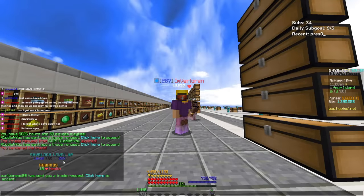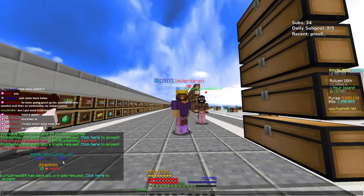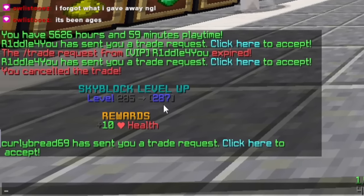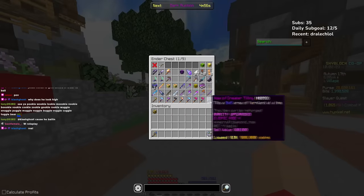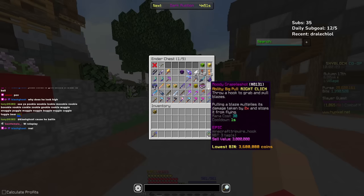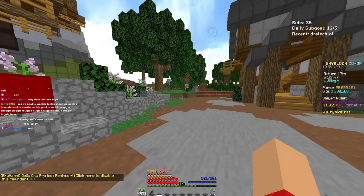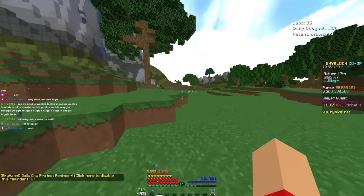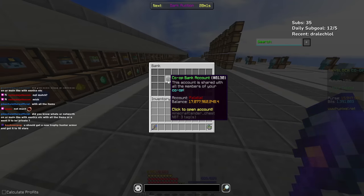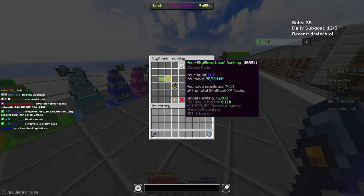My level has gone up a bit. I've only taken things out of my inventory and put them in chests and somehow my level's going up — we're at 287 right now. We have everything at the bottom for farming and everything at the top for foraging or fishing. And if it's not up to date, that's just going to be a part of the series, a part of the grind. My global ranking — I'm at 6,488.